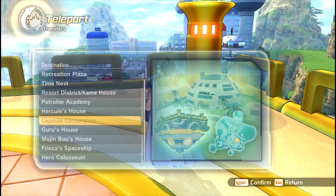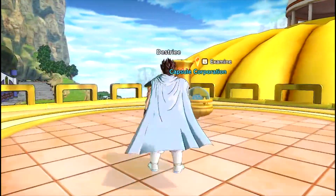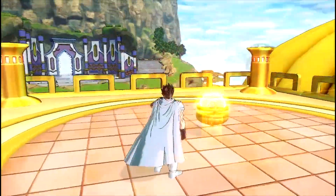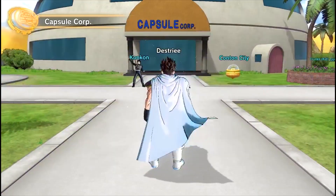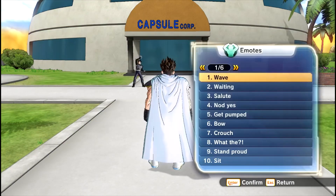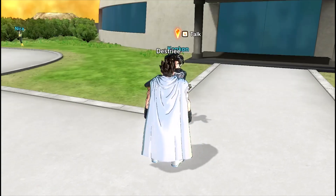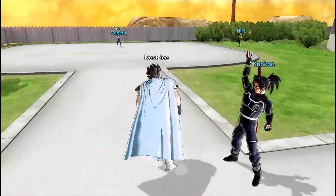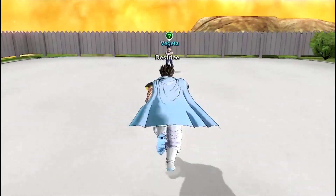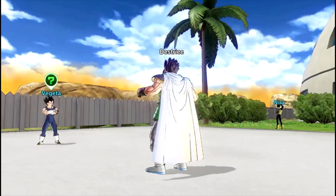Since we're already at Capsule Corp, we'll just go inside this one. Each of them will have the same kind of feature to it, where it'll be a glimpse of the area with the main characters inside and people to talk to, and that's usually about it. The first time you come here, your main objective is just to talk to these guys. You can see there's Vegito over there — I have not talked to any of them yet because I haven't needed to.